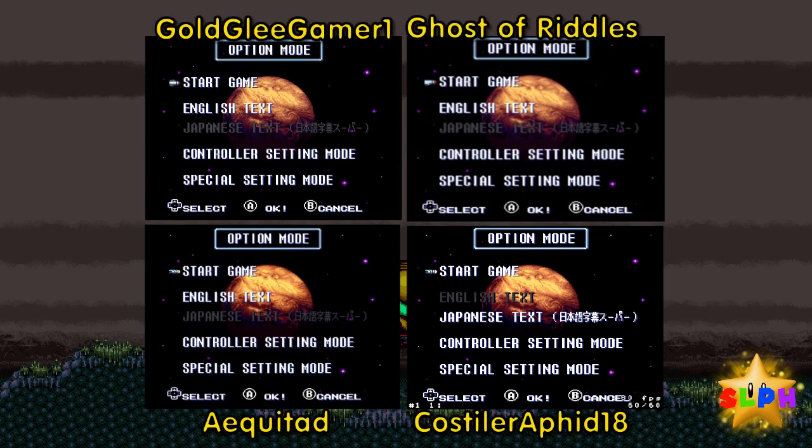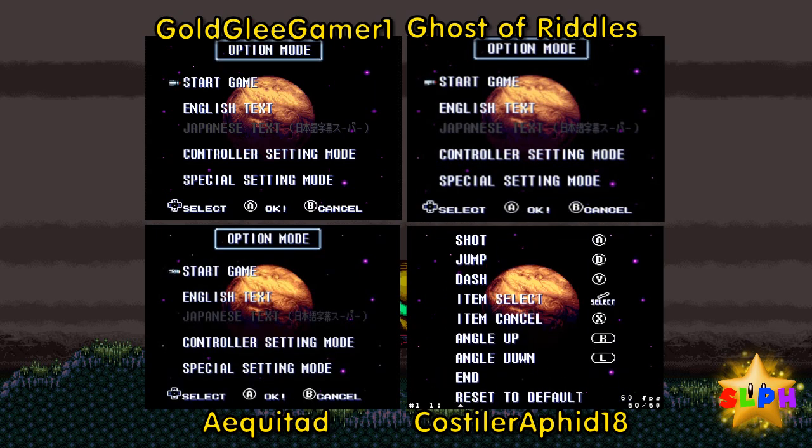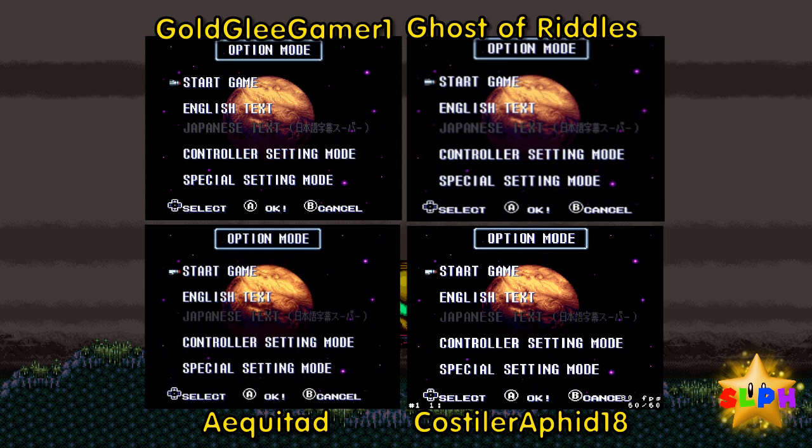Hello everybody, this is Gold League Gamer One and we're back with a brand new race. This time we are doing Super Metroid round two, which was Ghost of Riddles's pick for being runner-up in Super Mario Star Road round two. Okay, Ghost, tell us how we're gonna do this one for today.